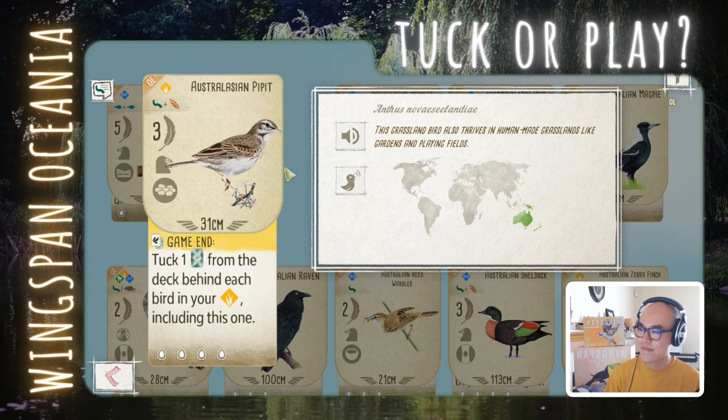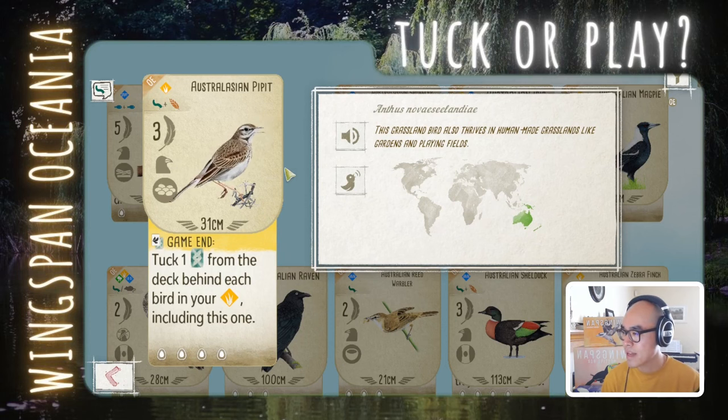Next we have the Australasian Pipit. 2 food, 3 points. At the end of the game, you tuck 1 card from the deck behind each bird in your grassland, including this one. So at most you're making 5 tugs at the end of the game — that's 8 points for 2 food. Not amazing, but most of the time you can expect maybe 6 or 7 points from this bird, since you typically have 3 or 4 birds in the grassland. Still playable, though definitely not an early game play.